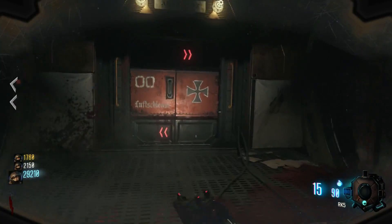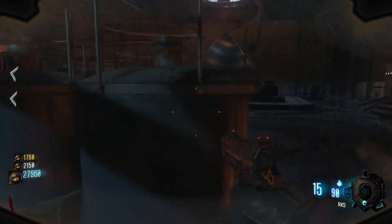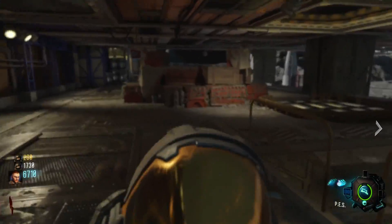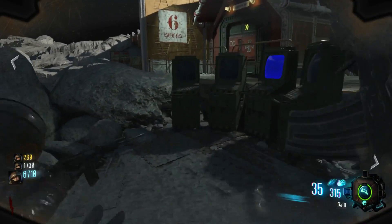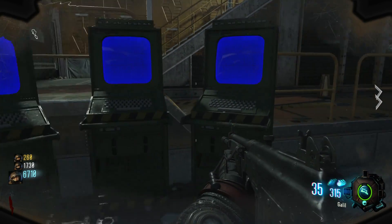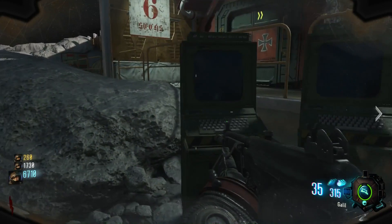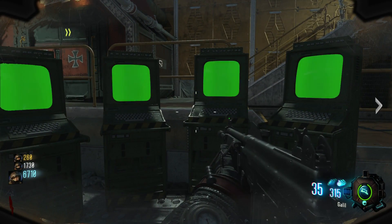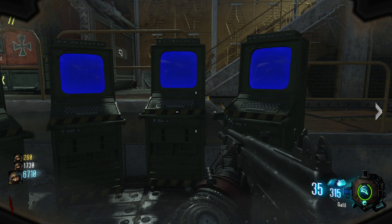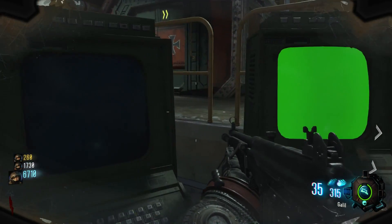The first thing you need to do is turn on the power. As you can see, we went through tunnel six because it's probably the most important tunnel when it comes to this Easter egg. Once you turn on the power, you're going to backtrack and go to the computers right outside of tunnel six. You're going to play a Simon Says game — the computers from left to right are red, blue, green, yellow. You input the code and each time it gets one color longer until the final sequence, which is six colors in a row.